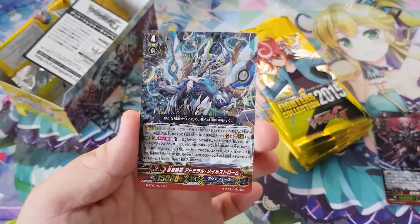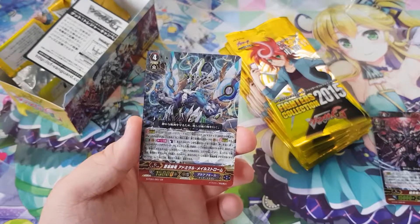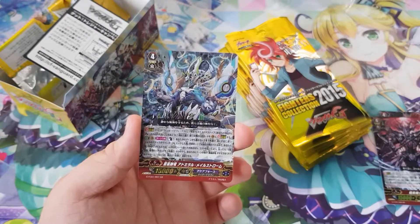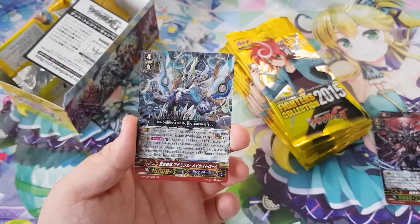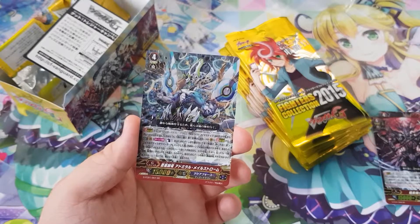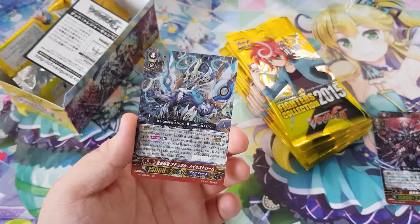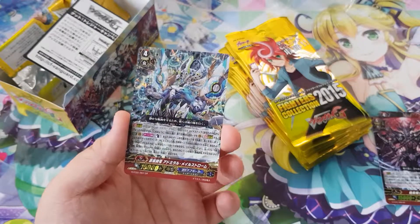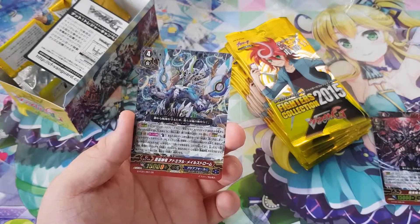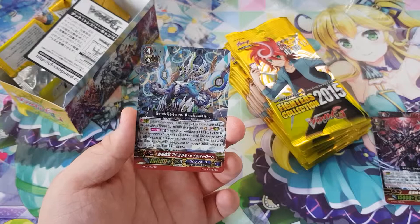Then we get the Generation Rare — number 7, which is Aqua Force: Blue Storm Martial Dragon, Admiral Maelstrom. The skill: on Vanguard Circle, Counter Blast 1, choose a face down card from your G zone and turn it face up. When this unit's attack hits a Vanguard, if it's the 4th battle of that turn or more and you have a heart card with Maelstrom in its name, if you pay the cost, draw a card. Choose three of your opponent's rear guards — your opponent chooses one from them; for each face-up card named Blue Storm Martial Dragon in your G zone, retire them. So you choose three cards, and if you have three flipped up of these, your opponent must retire all three.